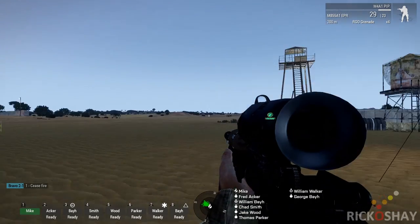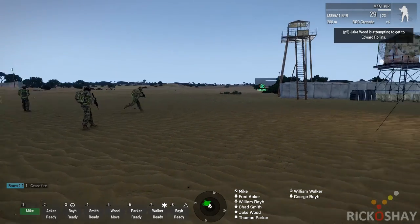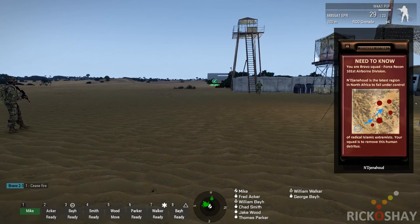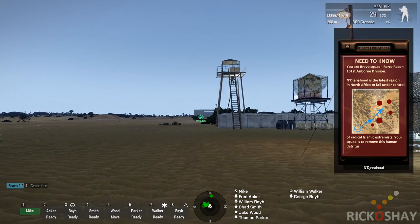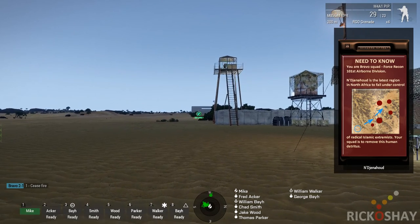In the background is a health monitoring system that monitors the health of all units. It checks for incapacitated, injured state and so on. Once it finds a suitable unit it assigns that unit as a close responder and sends that responder to heal the downed unit.